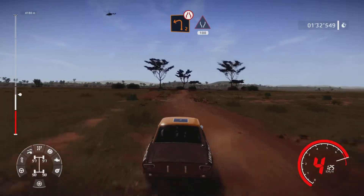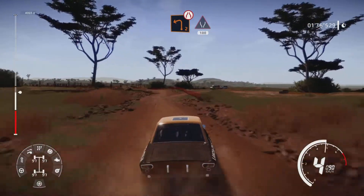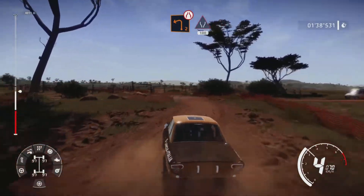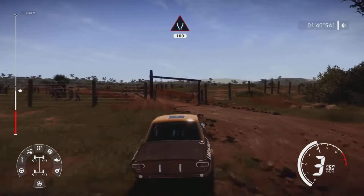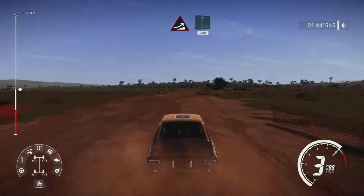Hard brake, left two, narrow, through gate, widens, 100. Jump into flat right, 200.